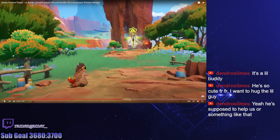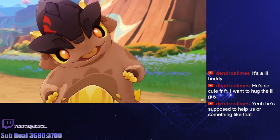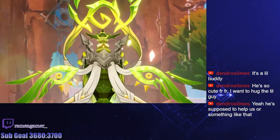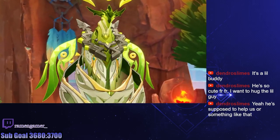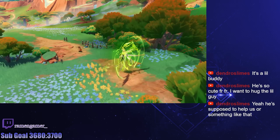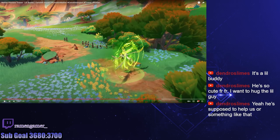What the heck — wait, what is that? That's a dendro. Is that a new boss? It looks like a floating totem thing, clearly dendro. Oh, he's adorable. That thing looks like it has eyes. That is definitely a dendro enemy — new dendro enemy.